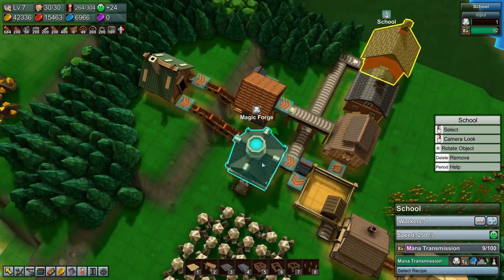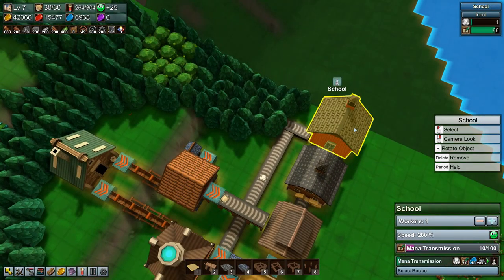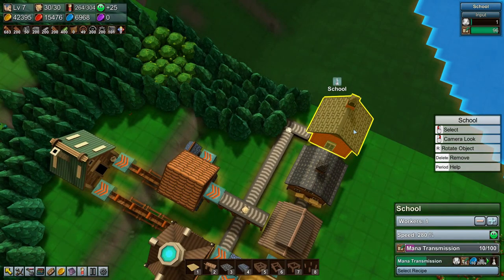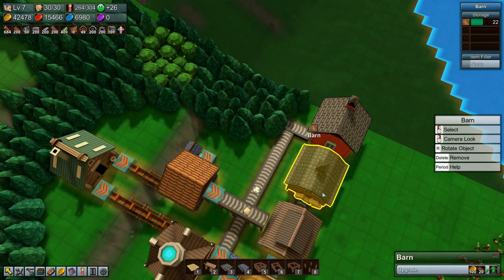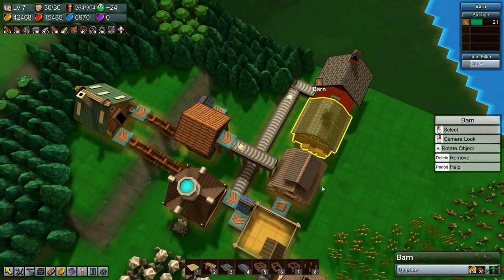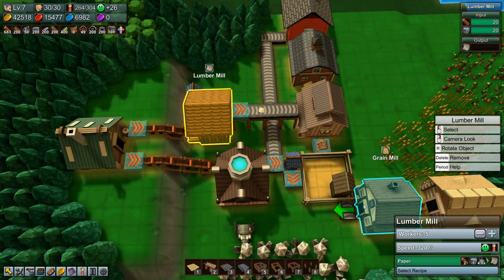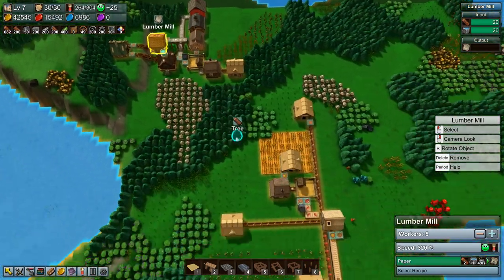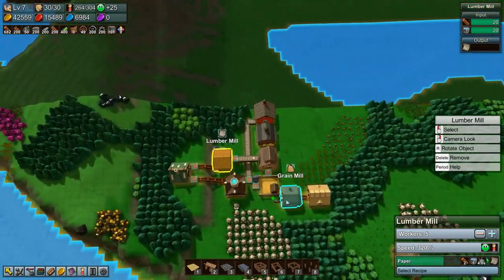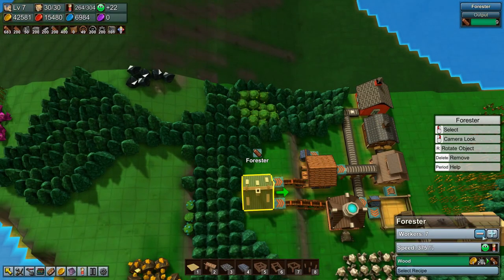The mana forge is going — see, is it getting enough? Yeah it is. It has plenty of writing materials, I think we're fine more or less at least. What we could do I suppose is hook the lumber mill up to steam, increase the speed a little bit more, and just hope that the forester can keep up.